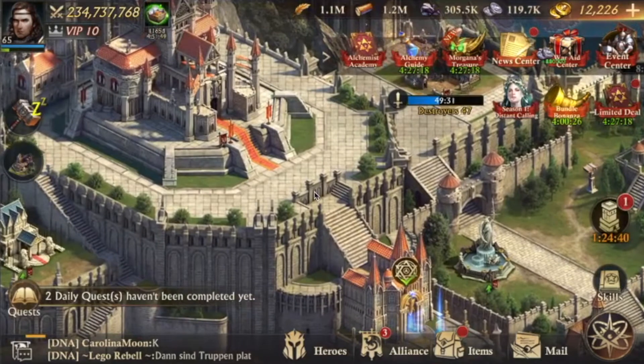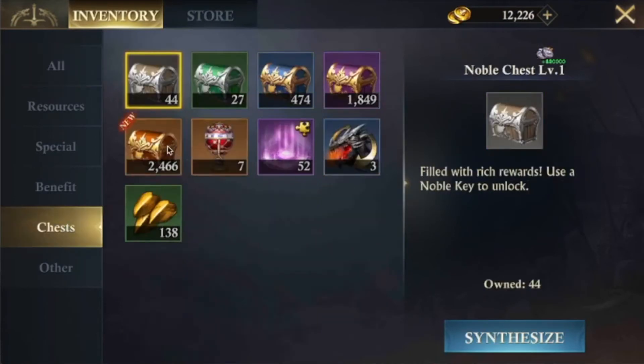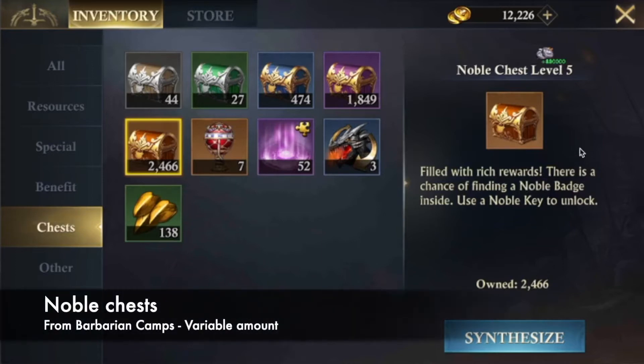The best and easiest way to get noble badges is with the noble chests. You get them from barbarian camps, so just run as many camps as possible every day, as well as your daily monsters and as many camps as you can.